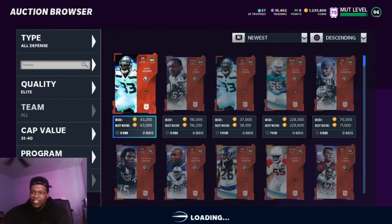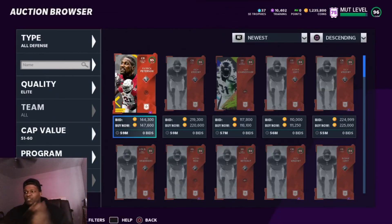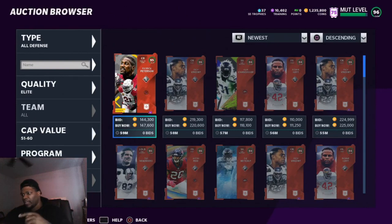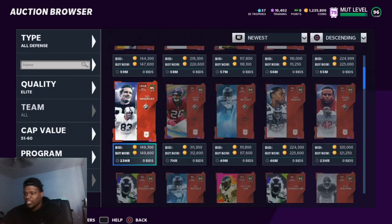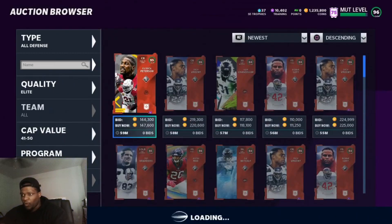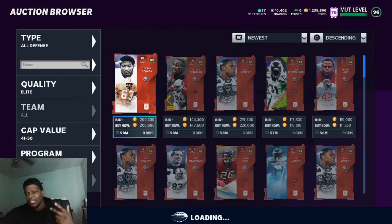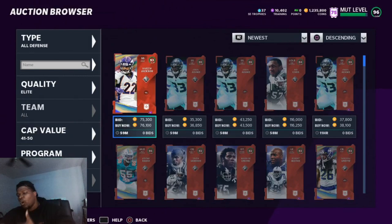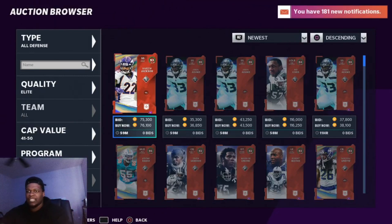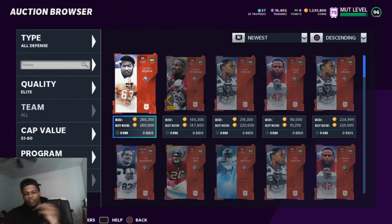The idea is to find a filter you can go back and forth on. Try all defense 31 through 50 — if you can't see the newest card, go 51 through 60. In this filter you can see 96s, 95s, and some 94s. Going 41 through 50 all defense back and forth you can see a variety of Series Redux cards across multiple overalls — that's why I like this filter. It's great for experienced snipers.